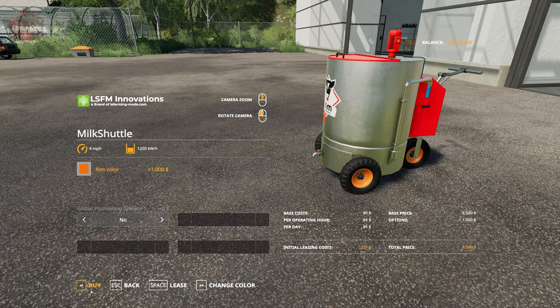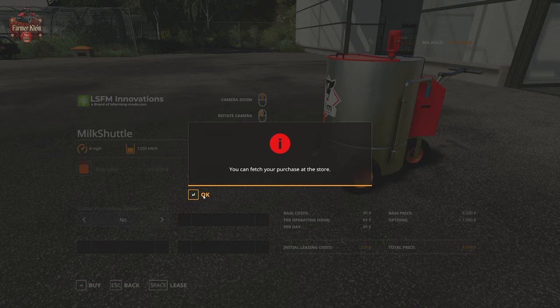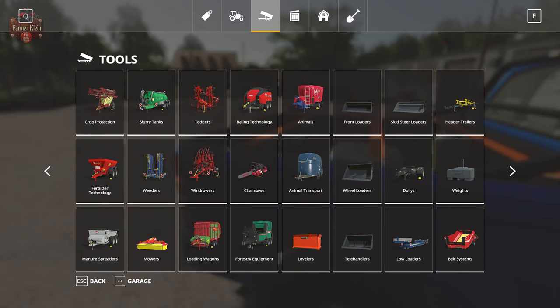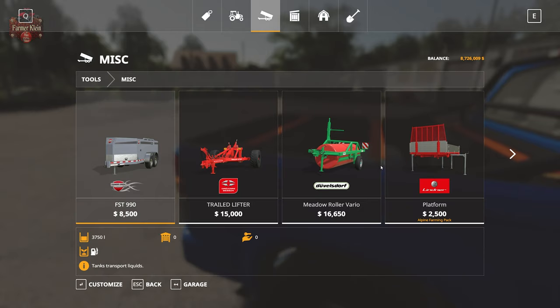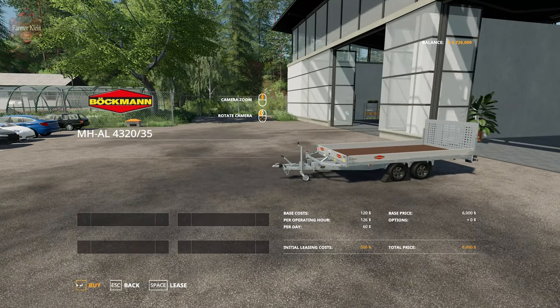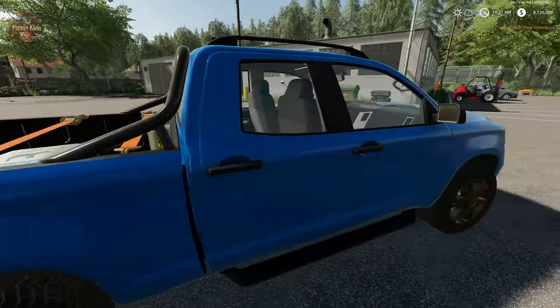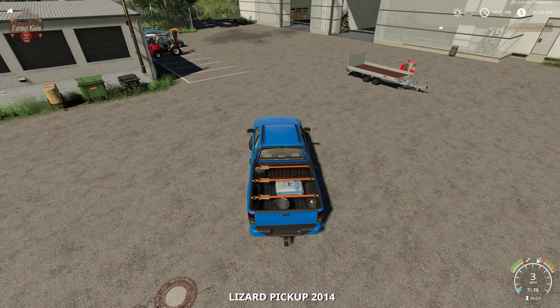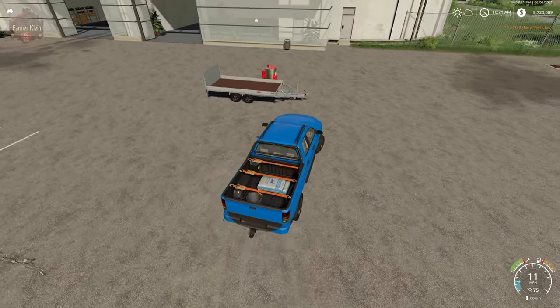We have the ability to change the rim color if we wish. To make things easier to get around, I'm also going to buy the Brockman trailer from the Alpine Farming expansion because that will make it easier to transport the milk shuttle back to the farm.